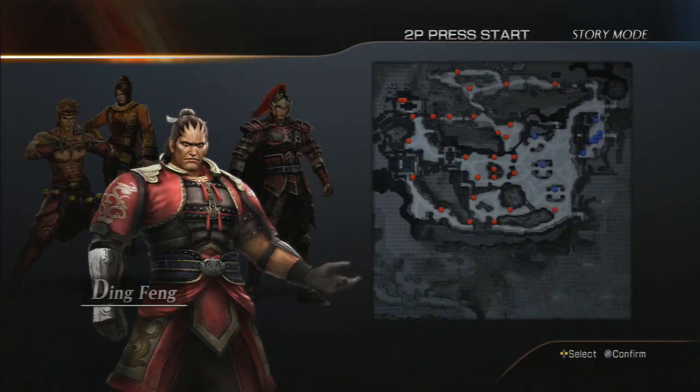But this guy Ding Feng — he's like seven foot tall, I'm not even kidding. He's ridiculous. This looks like a pretty small map though. Anyway, that was like 25 minutes, so I'm going to say see you guys, and I'll see you guys on the next episode of Dynasty Warriors 8.